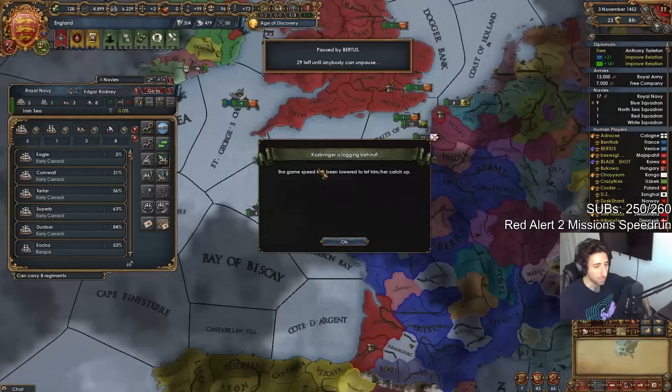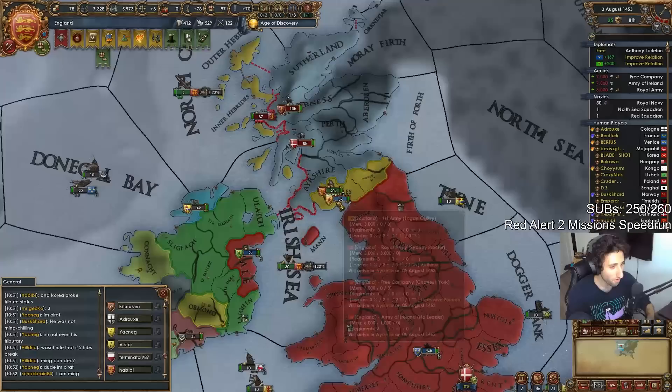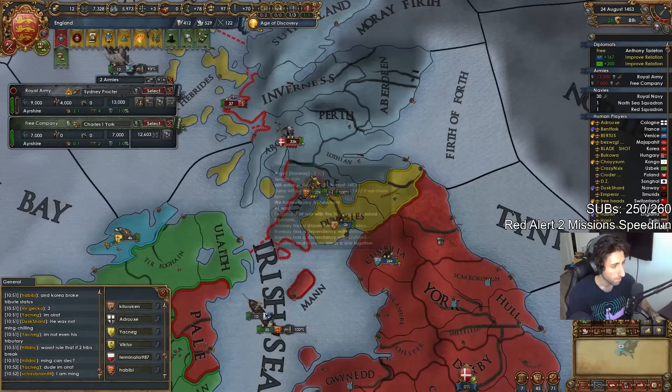All right, get your troops in here. Here, I'll sell you the provinces for free now. Let's go — already in war. 1453. I need a discipline advisor though. Let's run into them right away — have a good general.